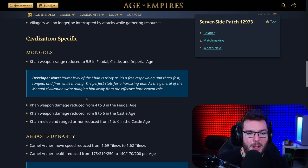Civ specific changes. Mongols: Khan weapon range reduced to 5.5 in feudal, castle, and imperial age. That's actually pretty big. The power level of the Khan is tricky as it's a free respawning unit that's fast, ranged, and fires while moving — the perfect stats for a harassing unit as the general of the Mongol army. We're nudging here away from the effective harassment role. This is something I picked up — I noticed that all the high level Chinese players, whenever they're playing against the Mongols, would just open up with a stable at the very beginning of the game.